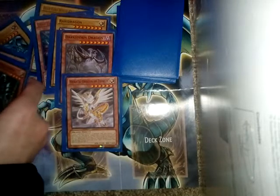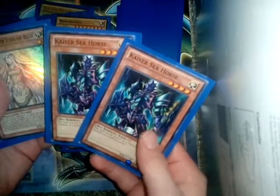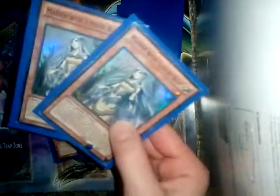We have two Kaiser Seahorses, which are great because their effect allows them to count as two tributes for light monsters — which is pretty much the whole deck. There are only two non-light monsters: Dark Storm Dragon and Odd Eyes. We also have two Maiden with Eyes of Blue.